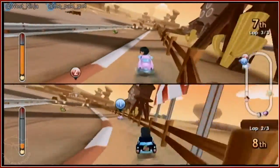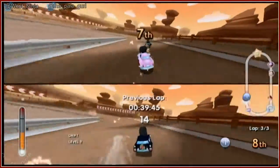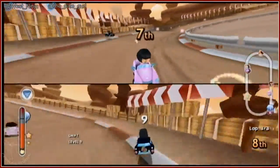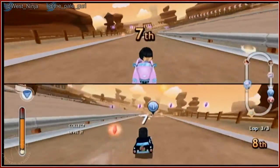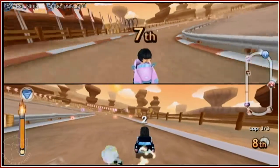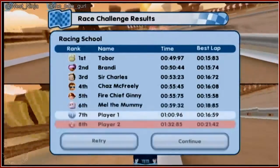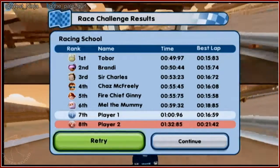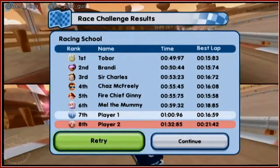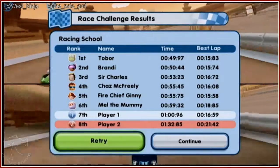One host demonstrates: you hold the controller sideways and steer left and right. They wonder if nunchucks would make it easier. They notice the character names on screen: Mel the Mummy, Fire Chief Guinea, and Chaz McFreeley - 'that was my favorite.' They joke: 'Don't Chaz in the shower.'